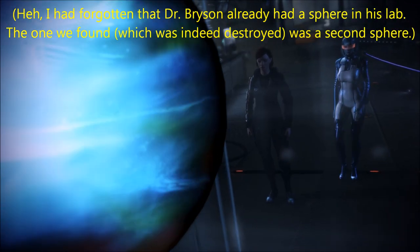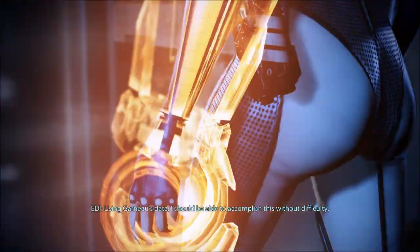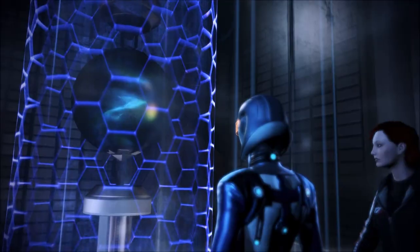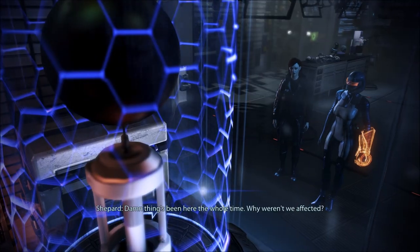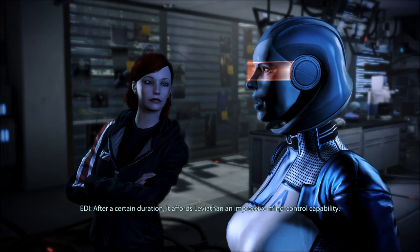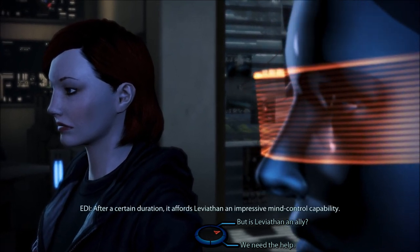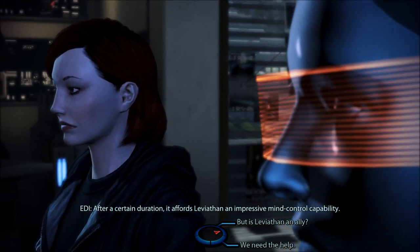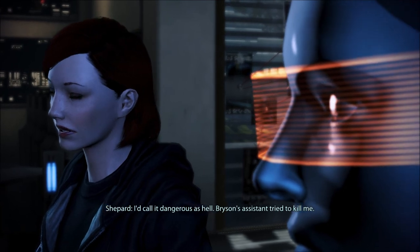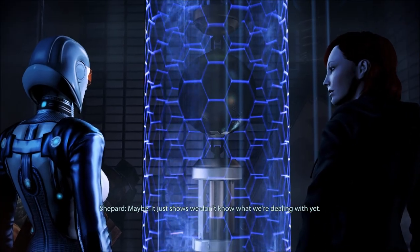So it did survive. Why couldn't I see it after he detonated that? We need to shield the artifact they've got here right away. I should be able to accomplish this without difficulty. Damn thing's been here the whole time. Why weren't we affected? Perhaps the amount of time spent near the artifact is key. After a certain duration, it affords Leviathan an impressive mind control capability. Leviathan uses the artifact to control people.